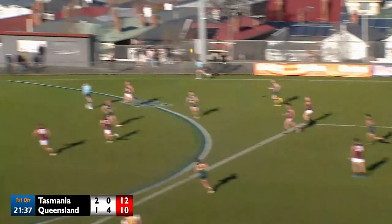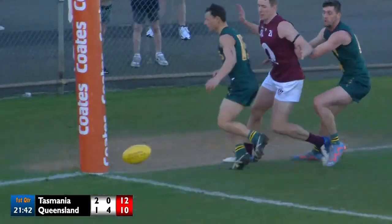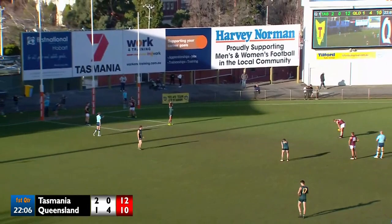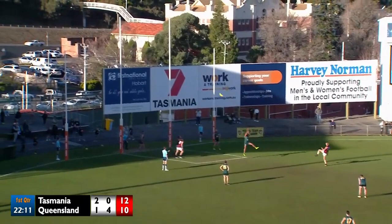In Simpson. Simpson went short to Tomkinson. He didn't take the mark, he slipped. Williams sends the ball inside forward 50. Out in the back. This will be a goal or a free kick. Bauman will take the free kick, infringed upon by Elijah Reardon. In comes Bauman. And he sends it home as he should.